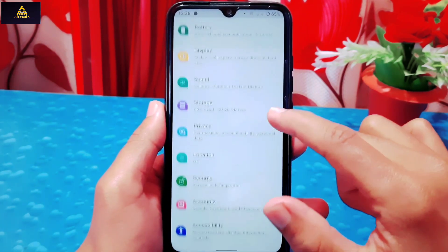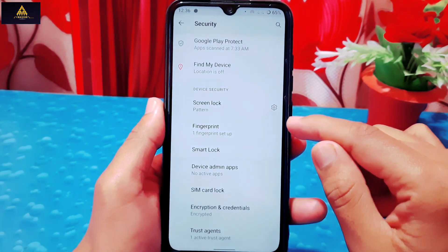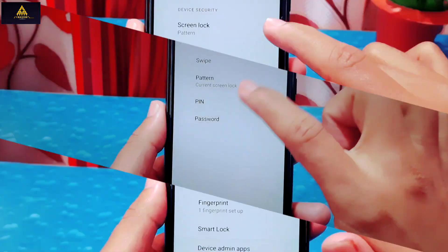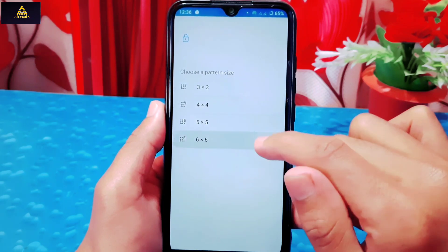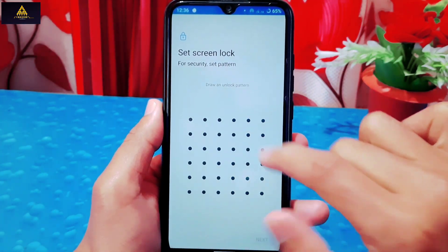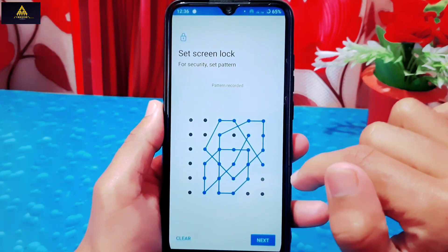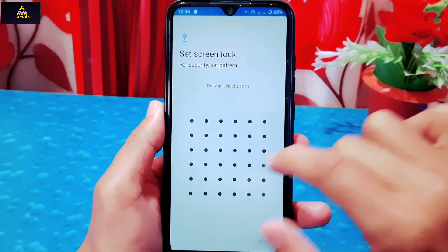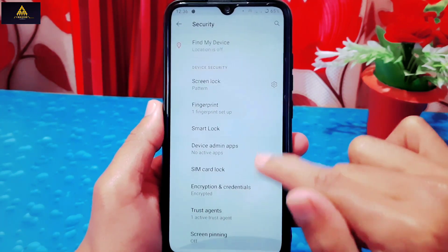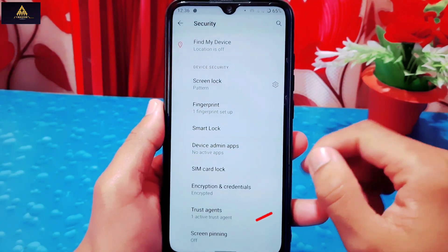In security settings there is fingerprint and a normal screen lock available. You can select up to a 6x6 pattern size. However, there is no face unlock feature available in this ROM, which is a downside. At last there is a screen pinning feature available in security settings.